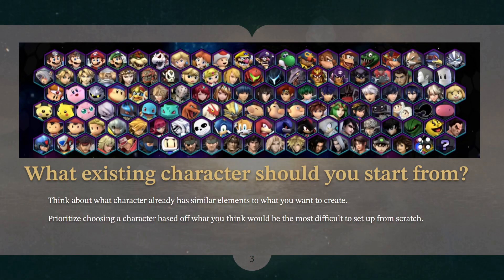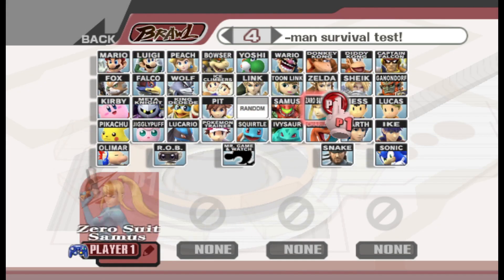A lot of what this video is going to be is taking a look at what character you should start from. Smash Brawl already has an impressive roster of characters that are quite unique and different. Is the character you're making similar to an existing character already? On top of this there's an enormous amount of existing mods that are done extremely well. Is your character similar to one of those? No matter what you do, you are going to be starting from something to make your character, so we might as well start from something that's close.